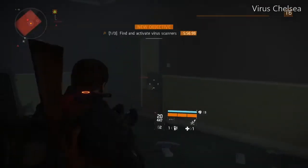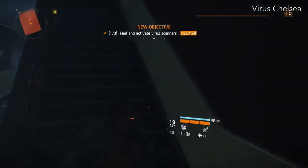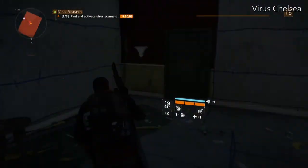First scan is pretty quick, it's right there. That door over there was closed previously but I opened it — you will need a lockpick for that.